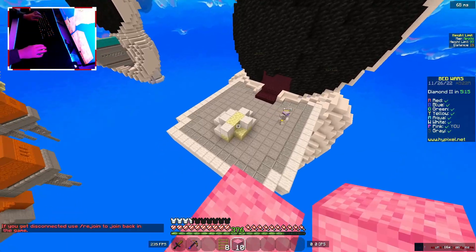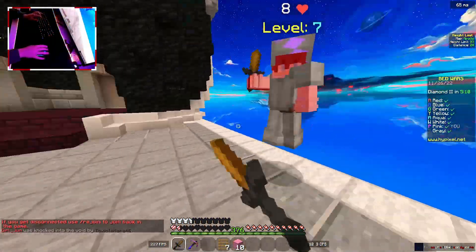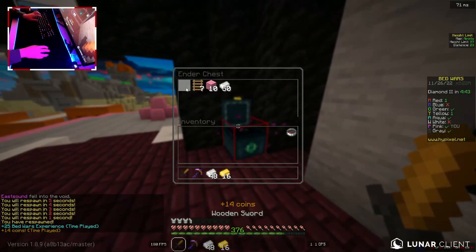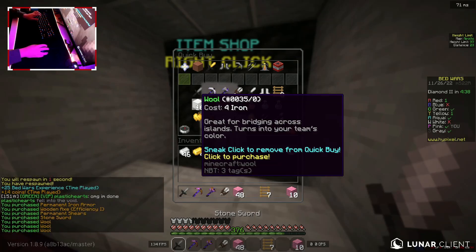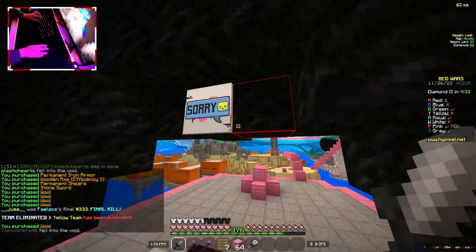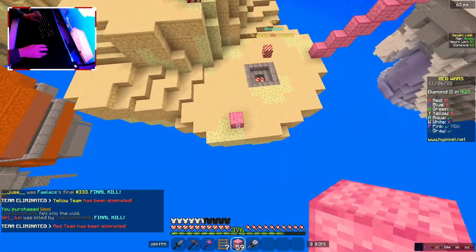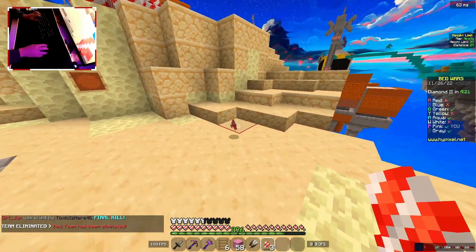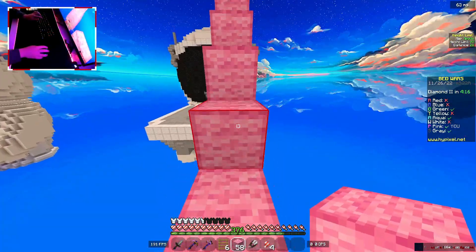Funny enough, we are in the game with Plastic Hearts from last game — the guy who was basically saying I was rubberbanding — he's in this game, which is great. So we'll maybe be fighting him again. There are the diamonds, if you were wondering — in my hand and on the ground. Same as just any Azura 16x diamond, but these ones are obviously candy cane.